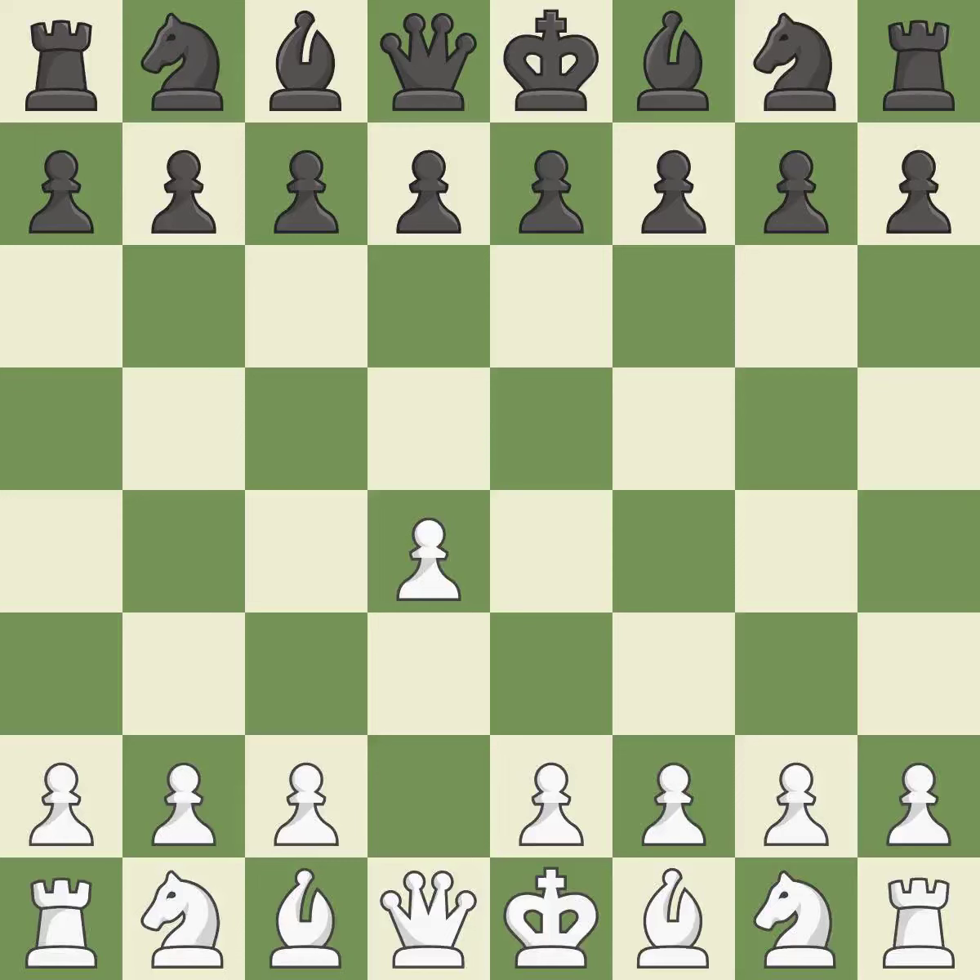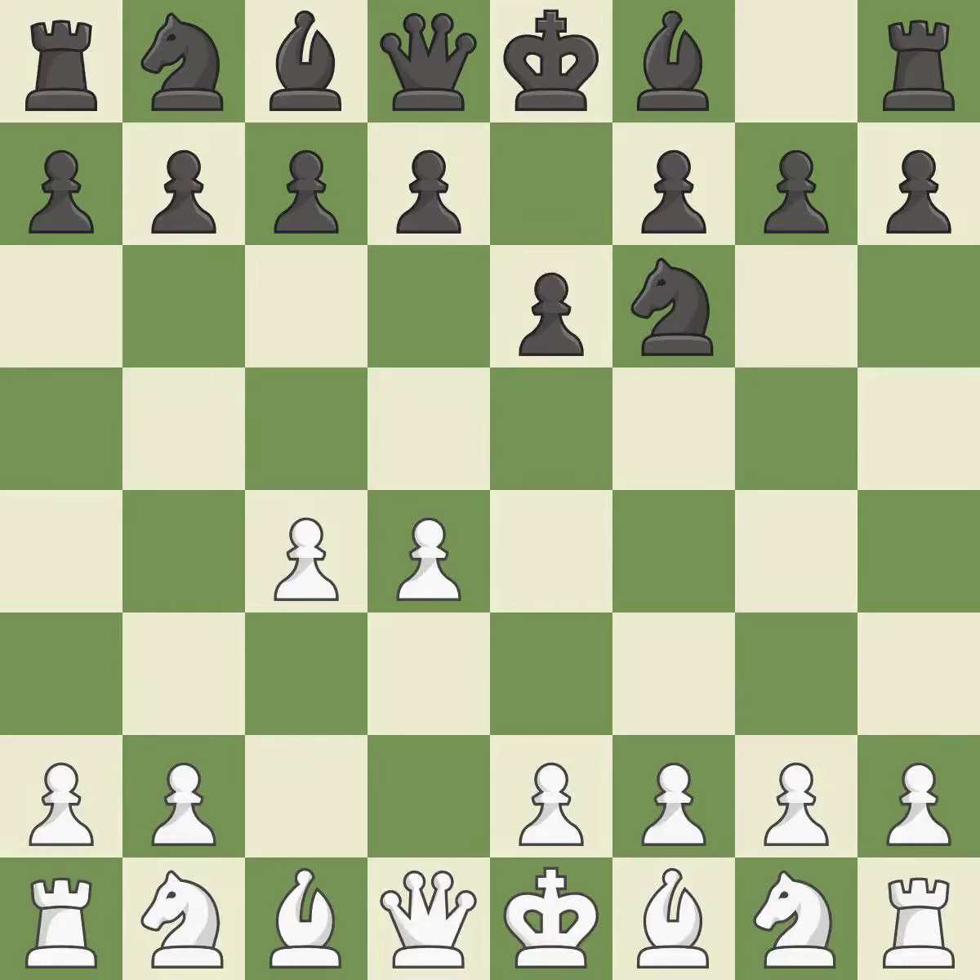Opening with the queen's pawn, the Indian game begins by controlling the important e4 square with the knight rather than a pawn. By taking control of the crucial d5 square and creating space for the knight to move to c3 without obstructing the c-pawn, move c4 helps create a strong center. The move e6 creates a line for the dark-squared bishop, sets up a rapid castle, and prepares to push a pawn to d5. And Nc3 develops the knight to fight for the e4 square and control d5.